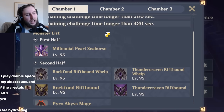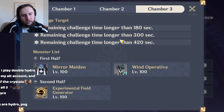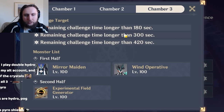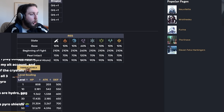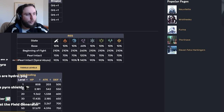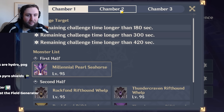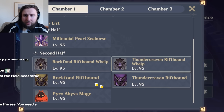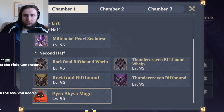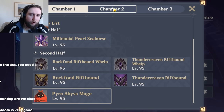Aggravate — unfortunately I don't like aggravate that much this abyss. It's good on chamber two, but you really don't want to play it on chamber one because the Seahorse has 140% Electro resistance when the pearl is intact, and even when you break it, it's still at 60%. You can still brute force it if you have enough damage, but it'll be a lot harder. Depending on which specific units you use, it can also be pretty difficult to get the Pyro Abyss Mage shields down in time. All in all, a slightly more difficult than usual abyss for Aggravate.